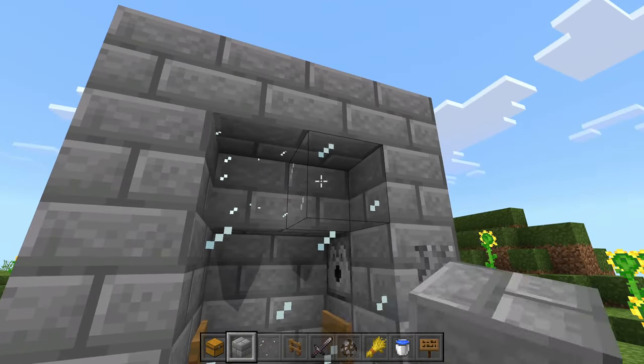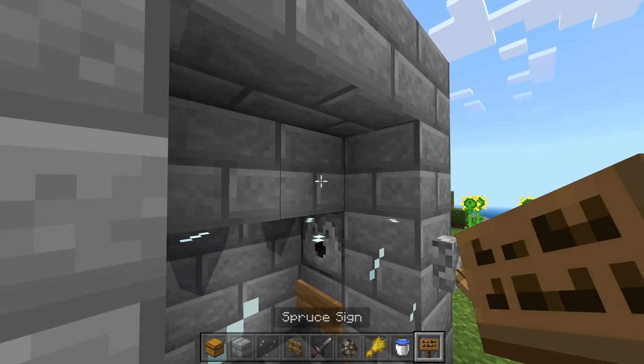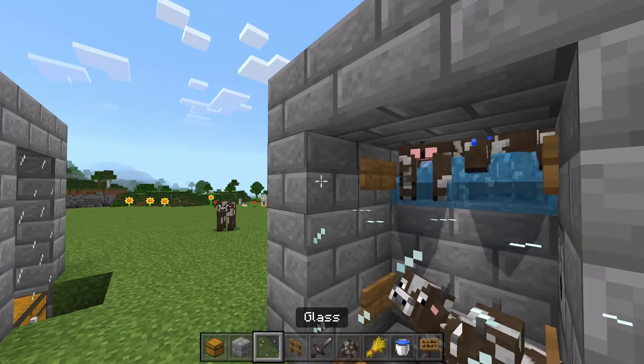We're going to come down here now and break these two pieces of glass. We're then going to grab our signs and replace these blocks with our signs, and the baby cows are going to fall out. Some of them might get shot out but that's okay — that's like one or two.